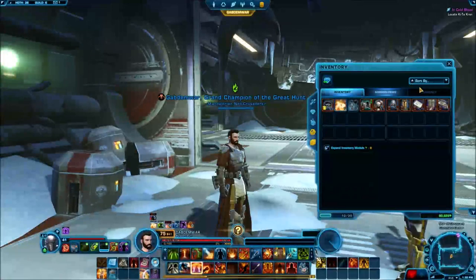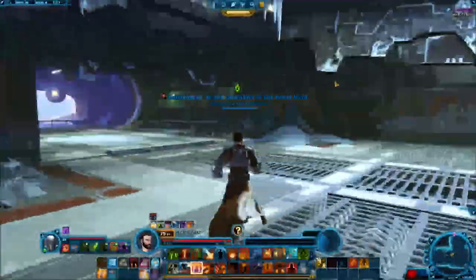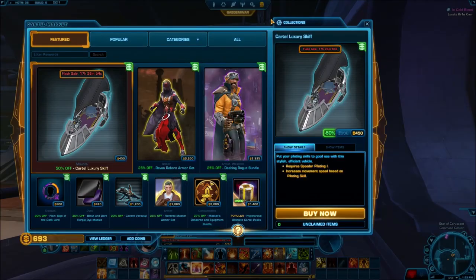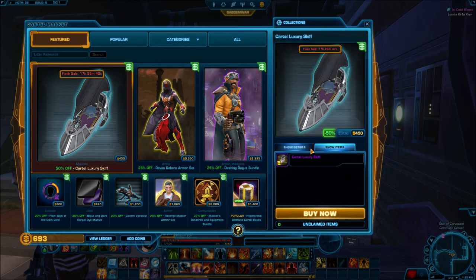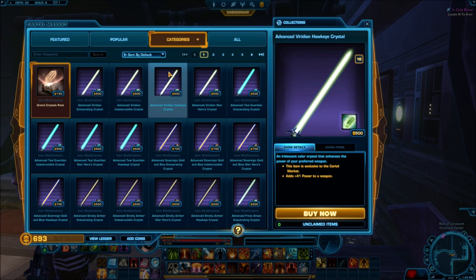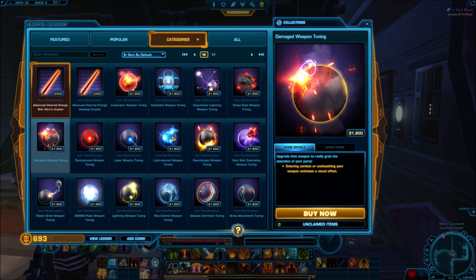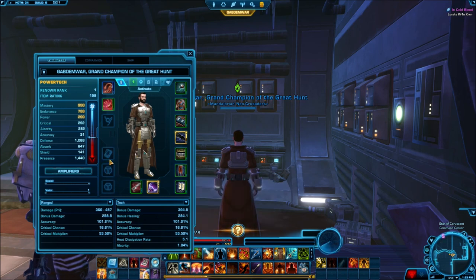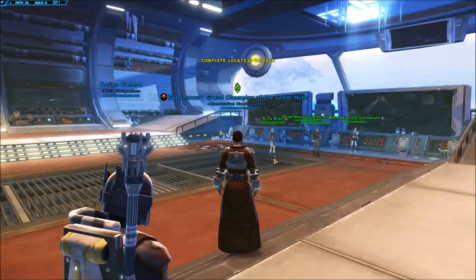During my free time I want to go to the Imperial fleet and take a look at mods we can buy and upgrade — put them in our weapons and armor. These armors are from the Cartel, and Cartel armors require mods to become powerful. They're basically versatile that way. I don't have any money right now, but looking at item modification, it's only crystals and tunings. The tunings are way too expensive, so I'll skip those for now.